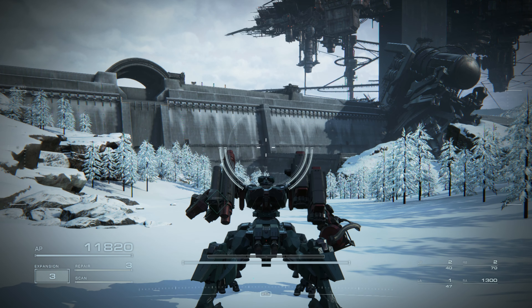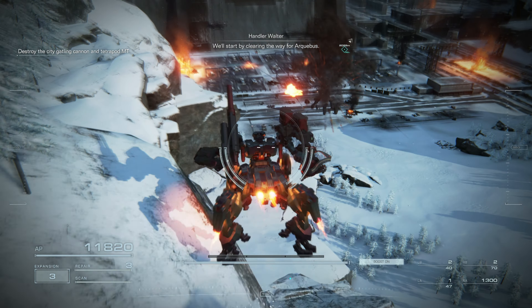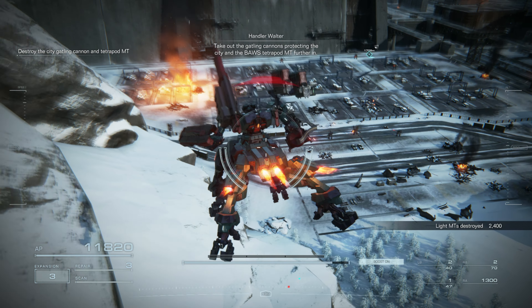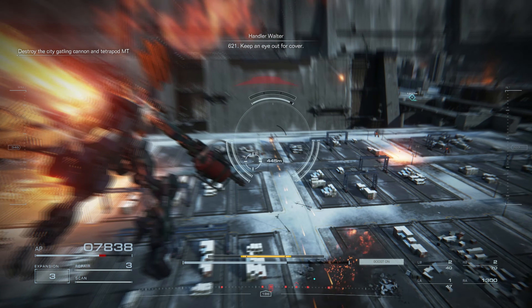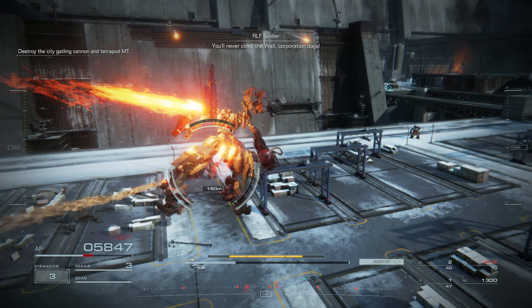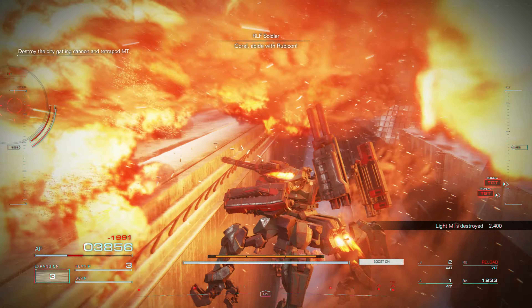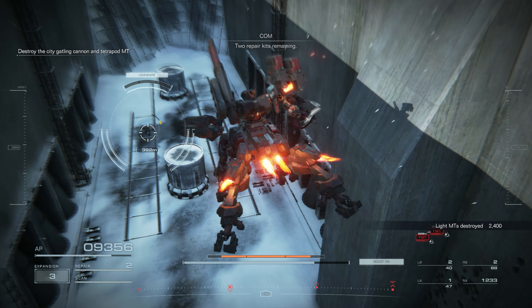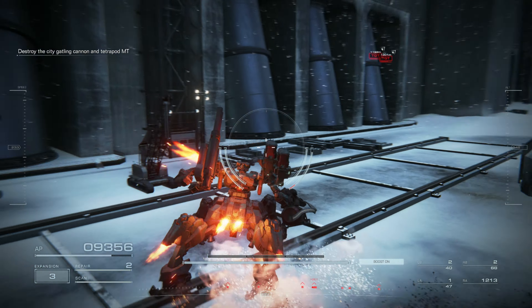Main system activating combat mode — commence mission. I'll start by clearing the way for Archibus. Take out the Gatling cannons protecting the city and the Bow's Tetrapod MT further in. Sending fire coming from up top — 621, keep an eye out for cover. I'm taking some nasty shots — I didn't even see them coming in. Well, that hurt. That's gonna run up the bill a little bit, but that's okay.